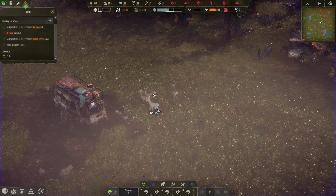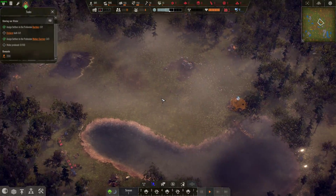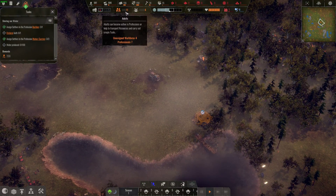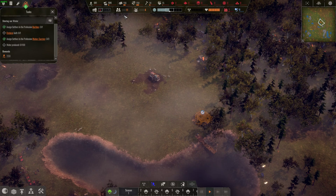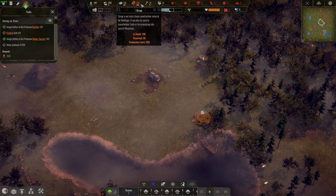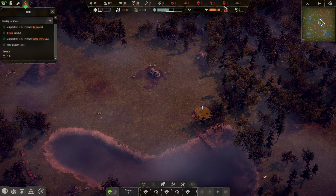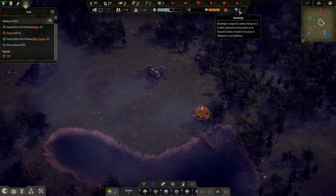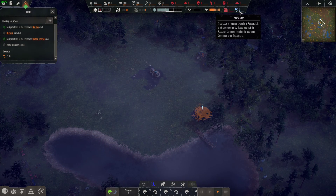Got some deer — just walking right through, don't mind us! Up here it tells us how many adults we have and how many children, who can help transfer food and water to their homes while adults do most of the work. All our materials are shown up top. We can also speed up. Knowledge required for research is either generated by researchers at the research station, or found through side quests or expeditions. Interesting.